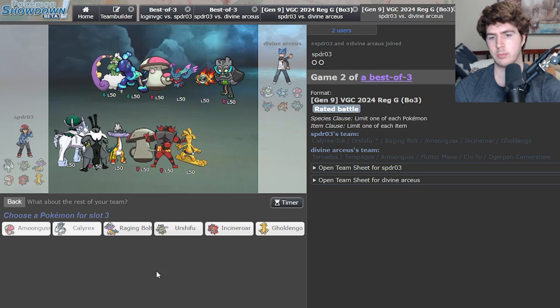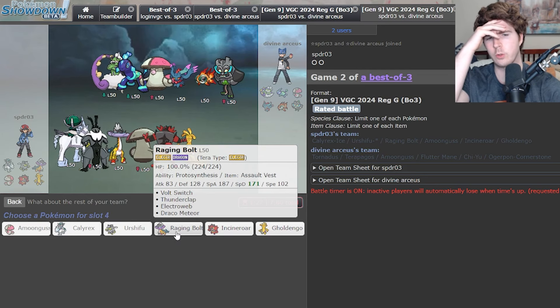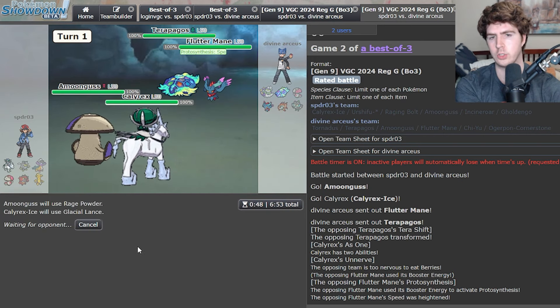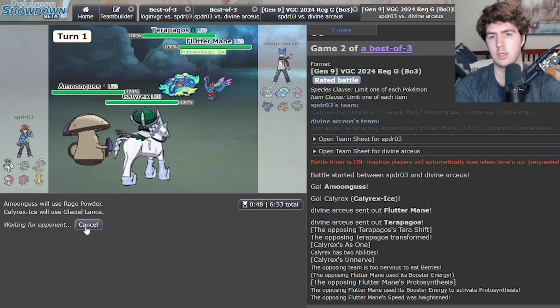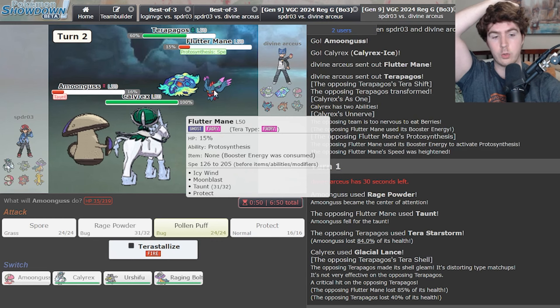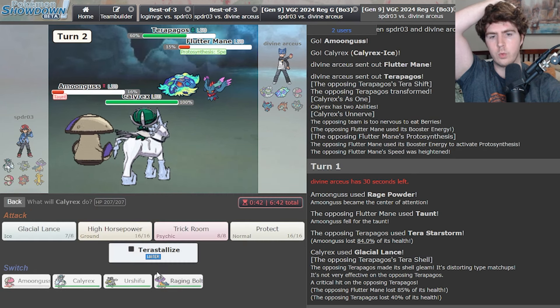I'm going to go Amoonguss, Calyrex, switch it up a bit — still Urshifu in the back. I might bait them by not going for Trick Room. Same lead from them. I kind of want to Protect on some level, but it's probably just going to be Rage Powder — so I'll go Rage Powder, Glacial Lance, and maybe chip Fluttermane into Sucker Punch range. I could get cute and Protect Trick Room, but if they Taunt the Calyrex and Tera Star Storm it I almost lose the game on the spot. And if I don't Rage Powder, they can easily go for Dark Pulse, Tera Star Storm and knock me out. They Taunt the Amoonguss and Tera Star Storm, but we break their shell and crit their Terrapagos — definitely very appreciated. They might be able to knock me out now, so I'll go for a Switch Protect and threaten Sucker Punch next turn.